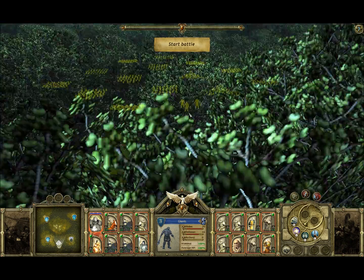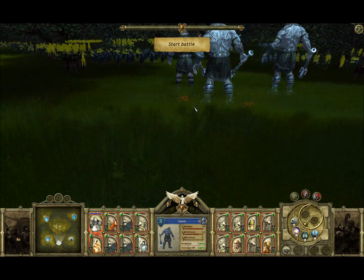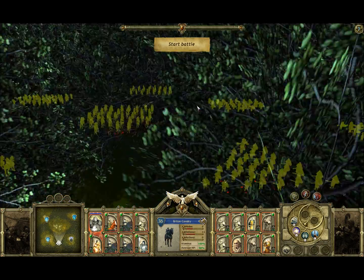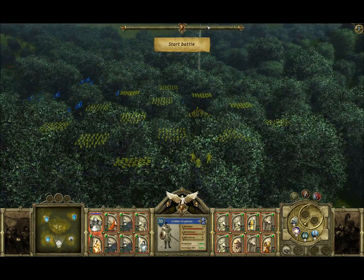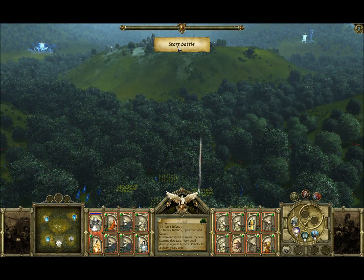You can zoom in and see a lot of detail — I can see branches. There are my giants; those are cool. Archers, too. These units are all stuck in a forest here, and horses are not as effective in the forest.